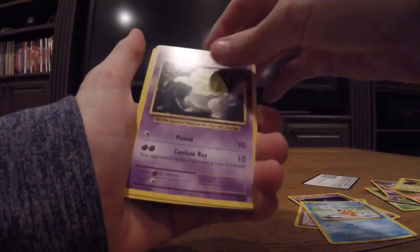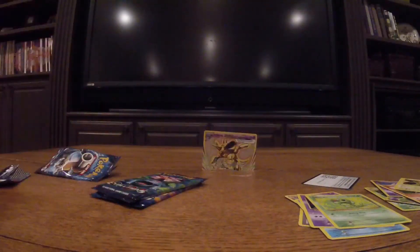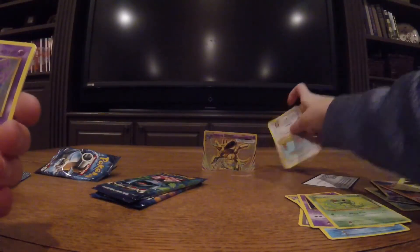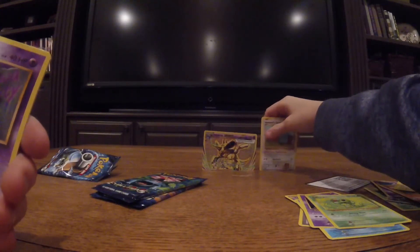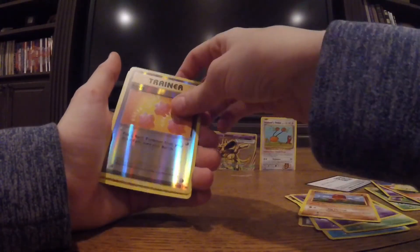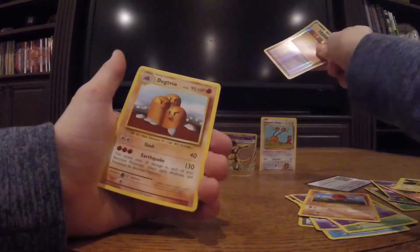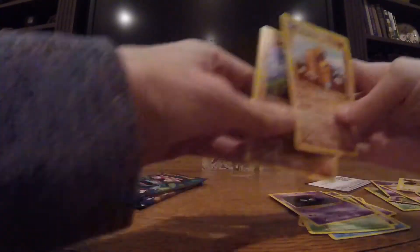Magikarp, Magikarp, Magikarp, Drowzee, Caterpie. Oh no, where did it go? Fell through the table. Gastly, Diglett, Diglett, Reverse Revive, and Dugtrio. Hey we got Dugtrio and Diglett — cool.